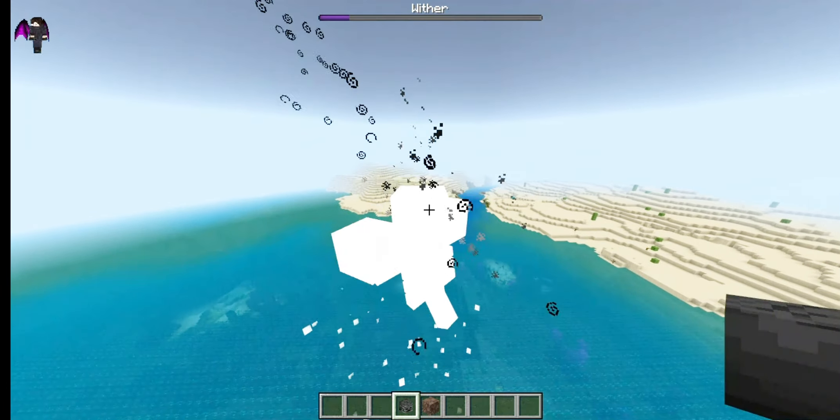First, meet the Bedrock Wither. This mob has 300 hearts, a dash attack that does many hearts of damage, it explodes, and it spawns withered skeletons at half health.